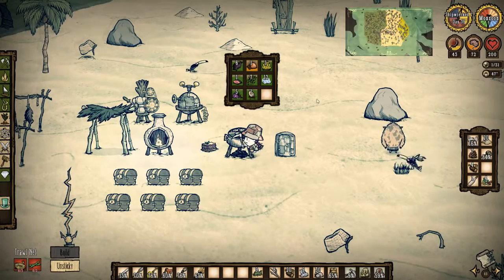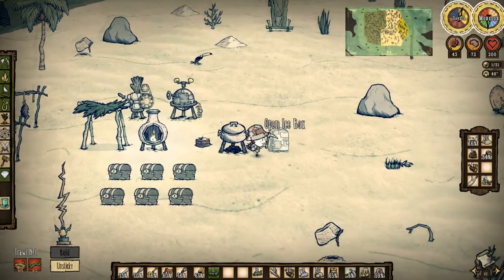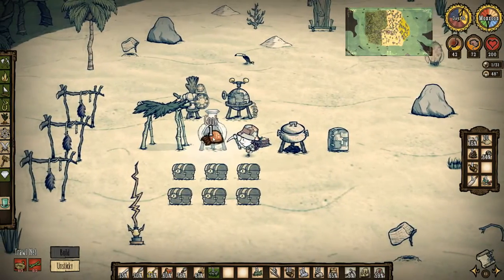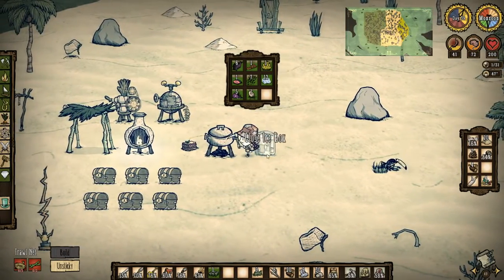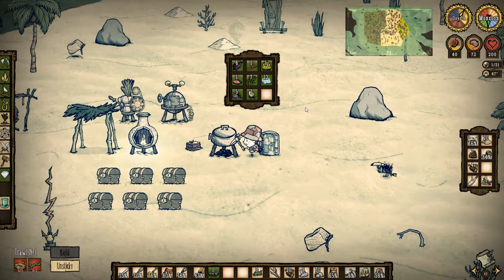Hello and welcome to another episode. Let's get some food and actually make some food. We need to cook this up, or maybe stick it in the fridge as something to eat in an emergency.